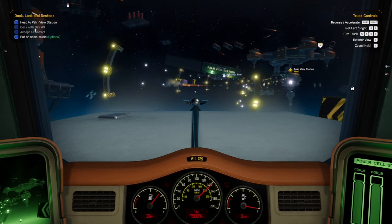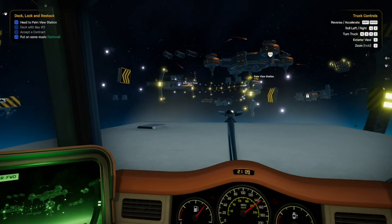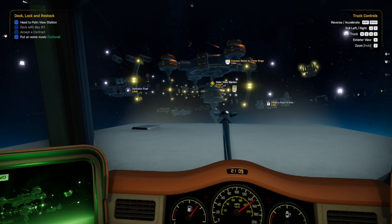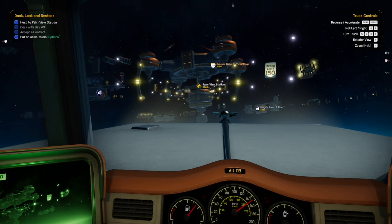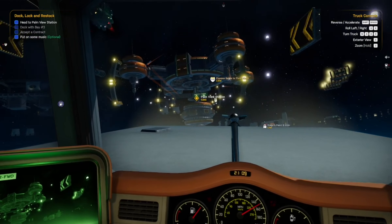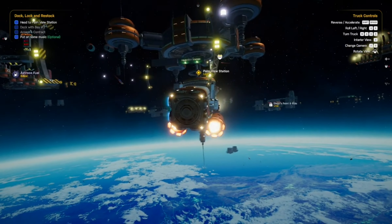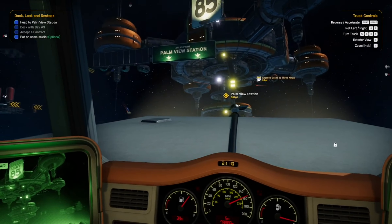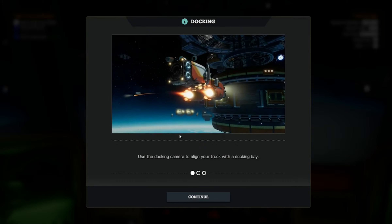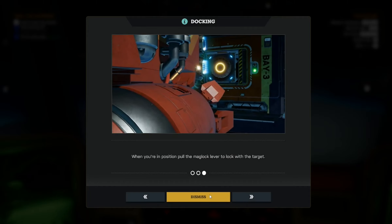Does that mean we got to shoot people too? That's weird. We're just cruising at 150 miles an hour. Express gates to Three Kings — Diego's Paint and Ride, that'd be kind of interesting to get to. Oh, how about we pay attention — uh-oh! It's not the easiest thing to really drive. Use the docking camera to align your docking bay, maneuver close enough, then maglock. So we got to turn around.